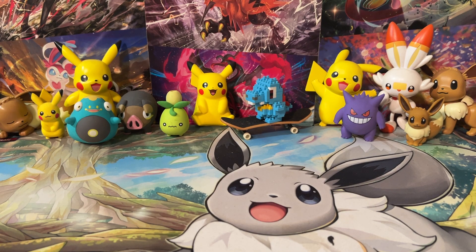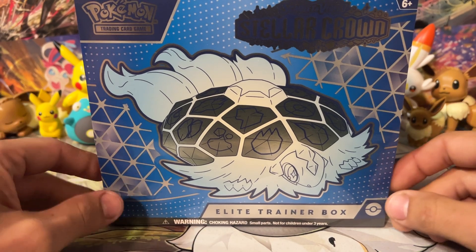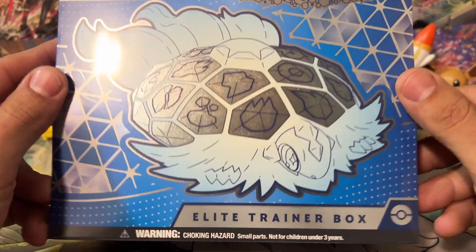What's up, you guys? Jedi Master Josh here, and today we're going to be opening up the brand new set Stellar Crown. It's finally out, it's finally fully released. You can go out and buy it at your local game stores. It's been out for a little bit over a week now, but we have ourselves an ETB here with Torapagos on the front. Pretty awesome — it's a good-looking ETB.